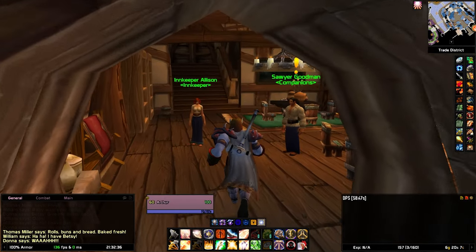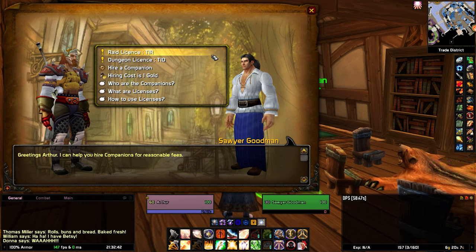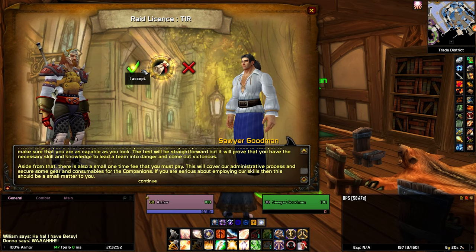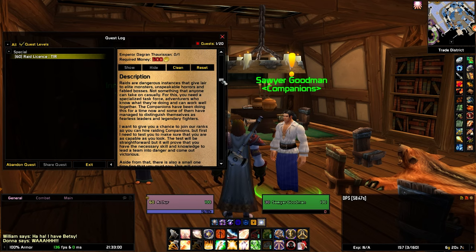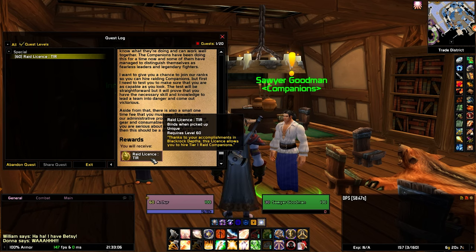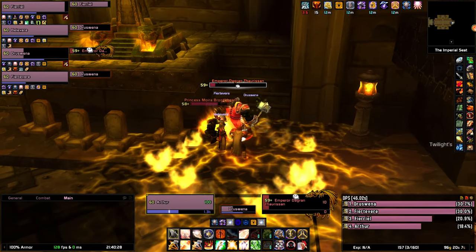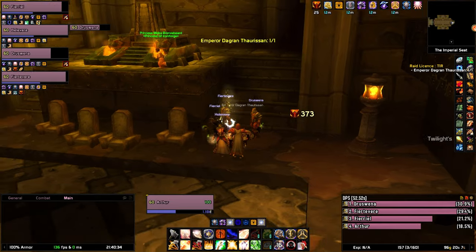Once you reach level 60 you will be presented with quests that will help you improve and specialize the companions. While up until that point they had randomized gear, at level 60 their gear is static and you can help them improve it. You can go for different branches for raid and dungeon specs. These quests will grant you licenses which allow you to hire better equipped companions. You can choose dungeon or raid licenses, or both, as they are not mutually exclusive, and the licenses are character-bound.